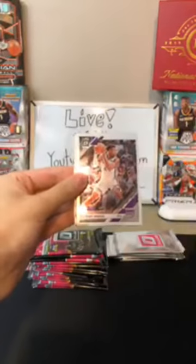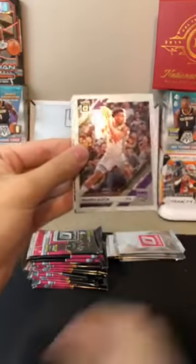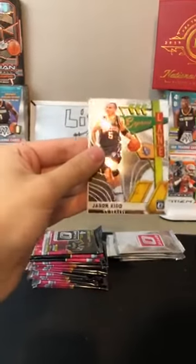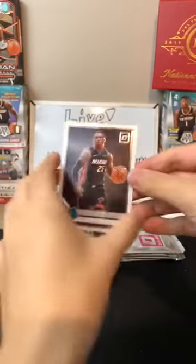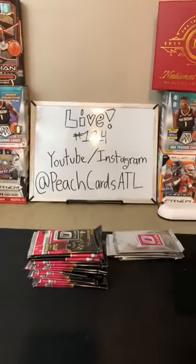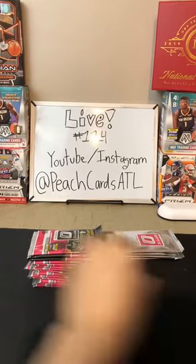We've got a Fred Van Vleet for the Raptors. Buddy Hield for the Kings. Jason Kidd for the Nets — I've seen a lot of Kidds lately. Express Lane, and then there's a Kendrick Nunn for the Heat. That's a nice card for the Heat. It's on the back there if you're wondering — all of his cards are like that.